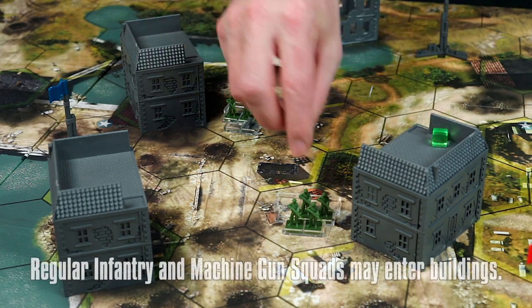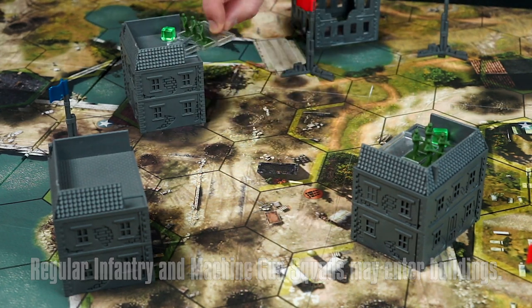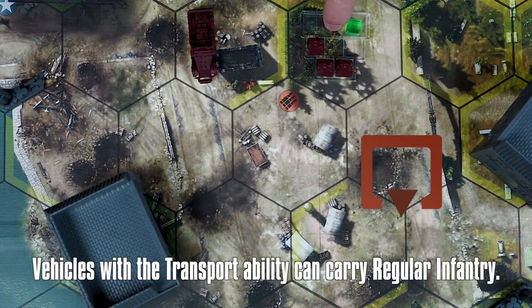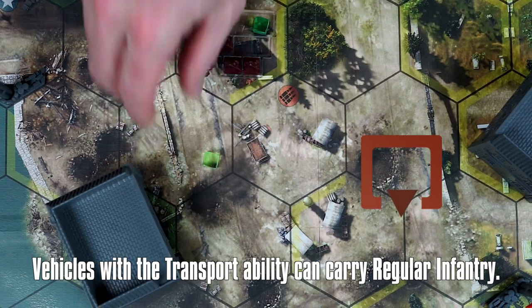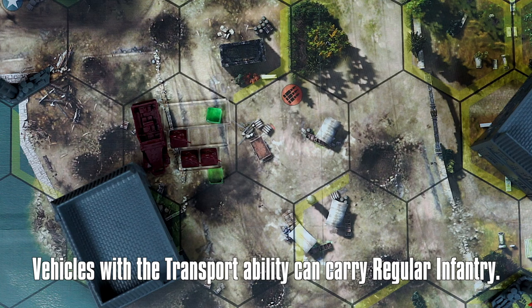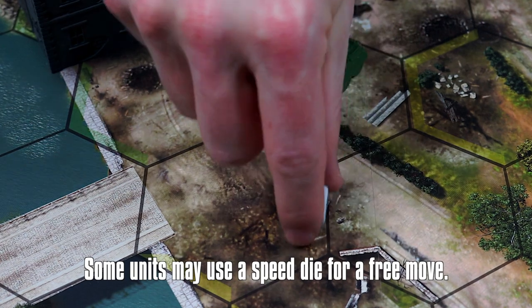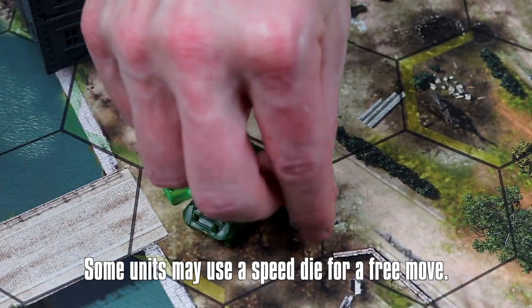Regular infantry and machine gun teams can enter buildings to gain defenses, but they cannot leave the building on the same round they enter. Some vehicles have the transport ability, which allows regular infantry to move into the vehicle with normal movement. The unit then moves along with the vehicle for free without spending CP, but they cannot leave the vehicle during the same round that they enter. Some units have a speed die upgrade, which gives them a free move once per round. Flip the speed die over once the ability has been used.